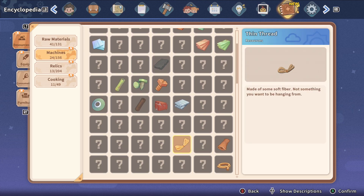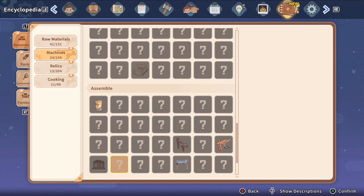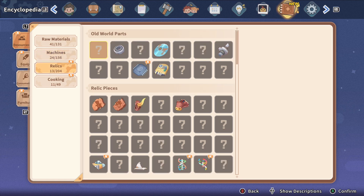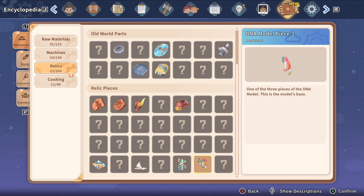Then we had Basic Leather. And, of course, the Sunshade. And when it comes to Relics: Microchip, Space Model, DNA Model.